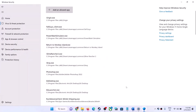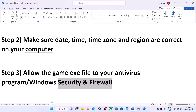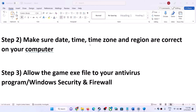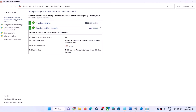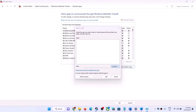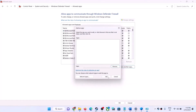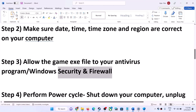Similarly, add the exe file to your firewall. Open Control Panel — type 'Control Panel' in the Windows search box. Go to System and Security, then Windows Defender Firewall. Click on 'Allow an app or feature through Windows Defender Firewall', click 'Change Settings', then click 'Allow another app'. Go to the game installation folder, select the game exe file, click Add. Once the game exe is added, click OK and launch the game.